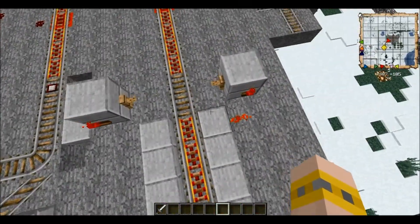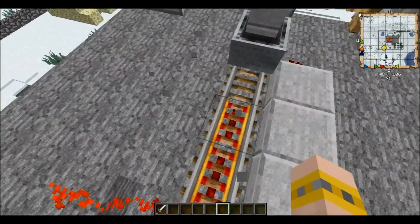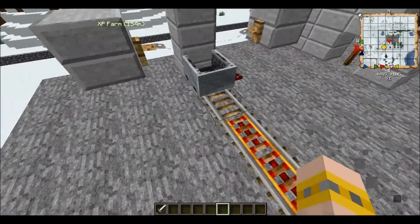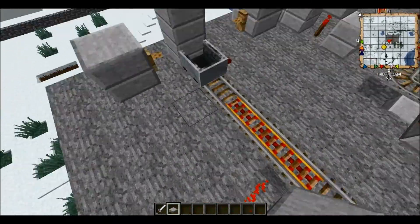What this is, is it's an inverted circuit. If I just reveal the redstone here, you can see it. I had put those half slabs there because I will show you the purpose.